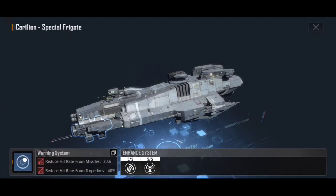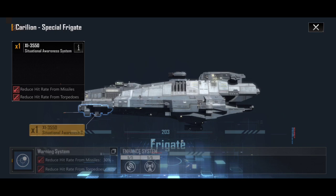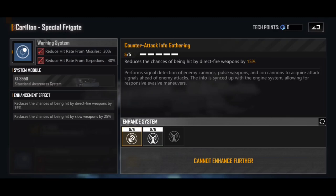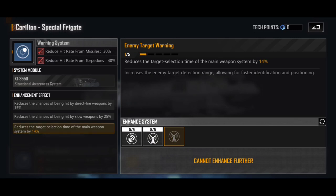That comes down to the two new systems strapped onto this thing: the warning system and the information jamming system. Starting with the warning system — the XI 3550 Situational Awareness System — as standard before any enhancements, it reduces the hit rate from missiles by 30% and reduces the hit rate from torpedoes by 40%. Remember, we've already got 35% evasion, which means this is an incredibly hard to hit ship to begin with. It's a frigate, a small target, with 35% evasion, and then reduced hit rates to enemy missiles and torpedoes.